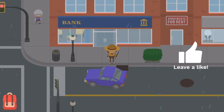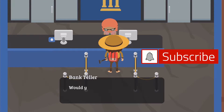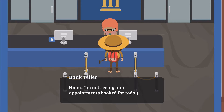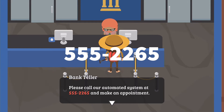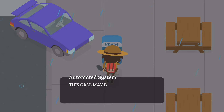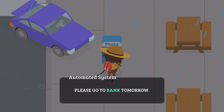The first thing I'm going to show you is how to open up a bank account. Just run into town — you don't need to finish anything first. Go to the bank; they're going to ask if you have an appointment, and obviously you don't. They will only accept appointments, so they'll give you a number: 555-2265. Go to the pay phone and call that number, and they'll ask you to set up an appointment. Then you'll have to come back the next day to open your bank account.